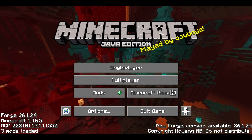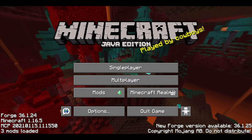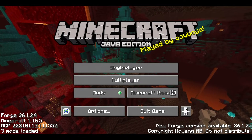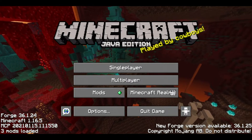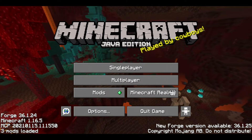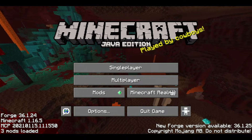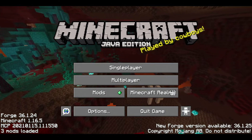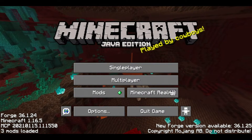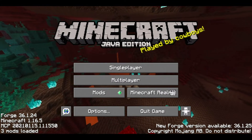Hello everybody and welcome back to what I'm calling Minecraft Sunday - Sunday as in the ice cream, vanilla ice cream with the cherry and a little bit of chocolate sauce. If you look down here in the corner you'll see I got three mods installed: the latest version of Forge for Minecraft 1.16.5 and JourneyMap. That is it, and I'm also using a texture pack - I'll show that to you in a minute.